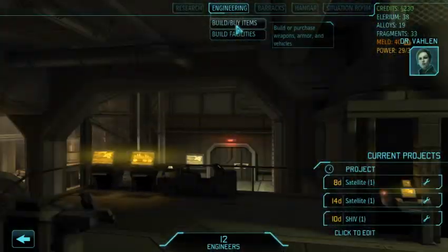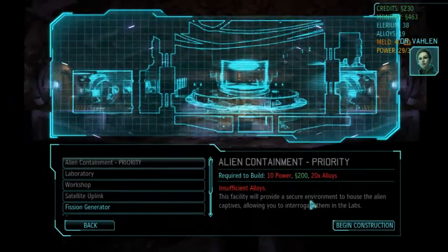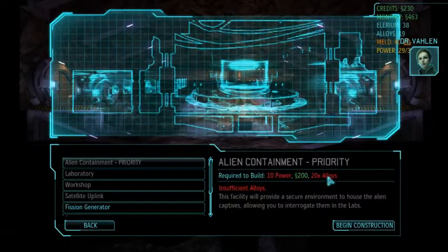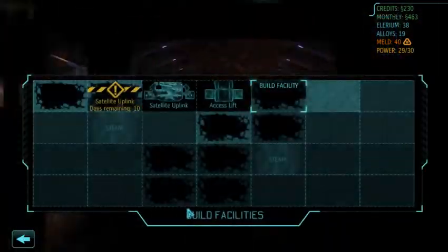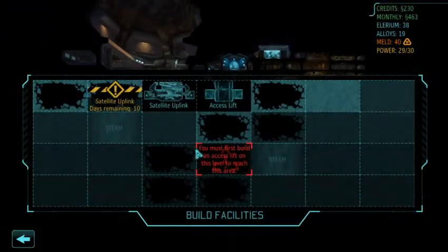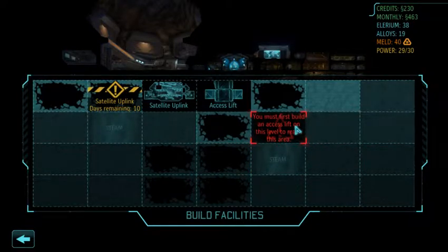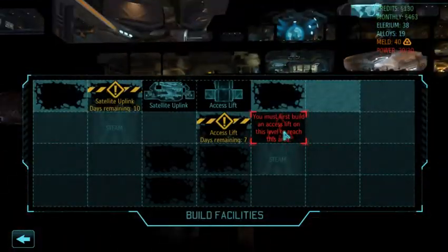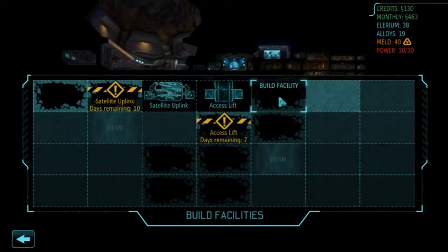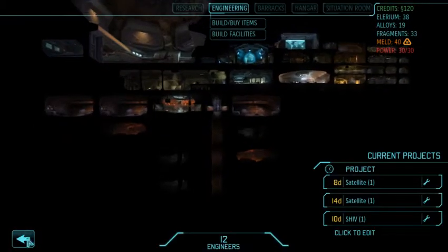Better go build that alien containment. We can't though, because we need alloys — we need 20 alloys and we've only got 19. We're also going to need power. I want to put power in this sort of area, so let's build an access lift so that we can put power in there when that's finished. We might excavate that as well.